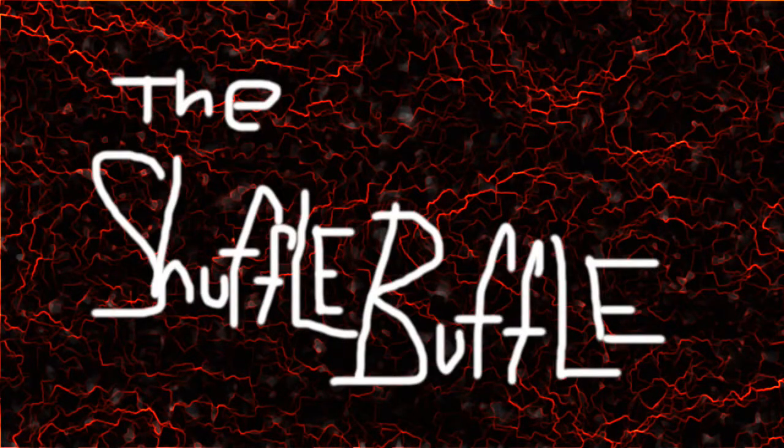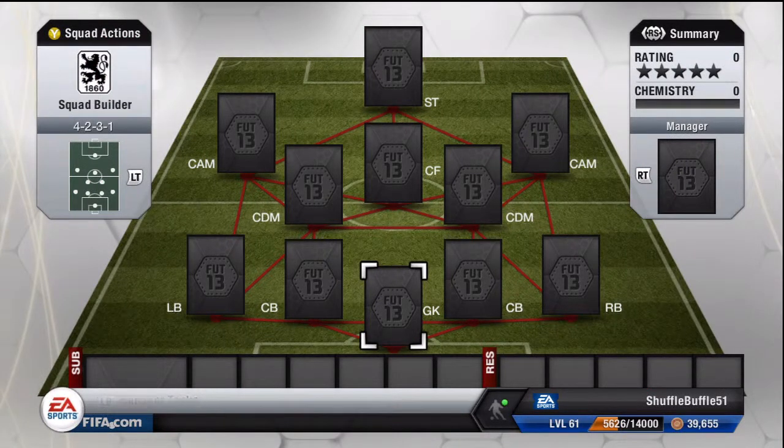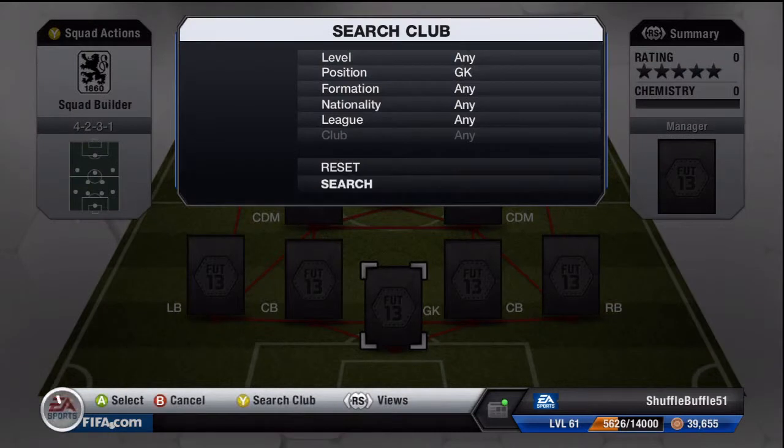Hey everyone, this is the Shovelbuffel and I've got another budget builder for you — a 4231 German 8,650 coin squad.